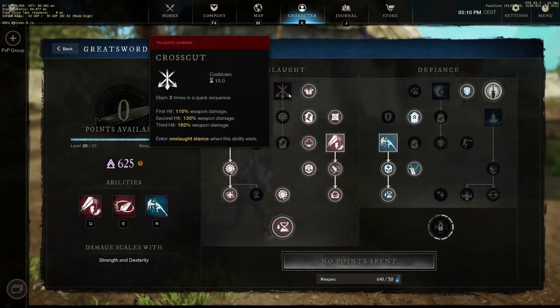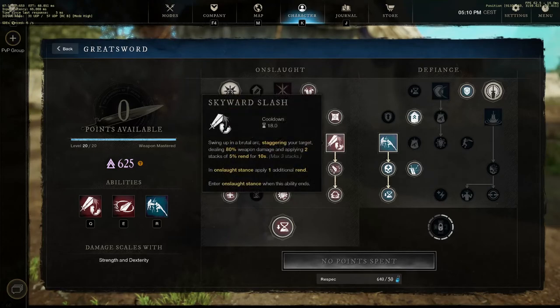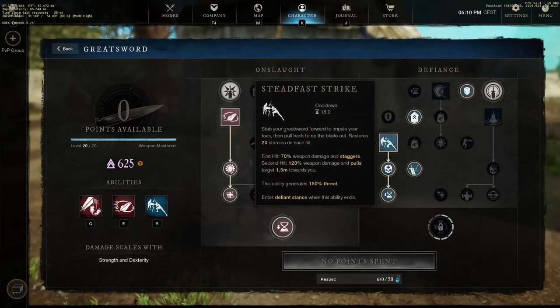Now you might ask why I'm not using Crosscut - it's so OP now. I hate Crosscut, it's bad in PvP and people just don't realize that. I'm using Relentless Rush, Skyward Slash, and the Stealth Fast Strike. The thing is, this is OP because you get 40 stamina if you hit one time. You will hit a second time because of stagger - every time I connect with an enemy I have 40 stamina.